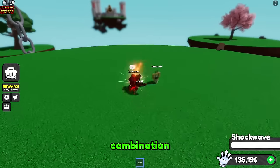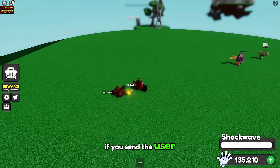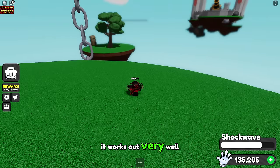Let's check one that is more pushy. This is definitely a nasty combination. You can always send the woe user over, but I think it's better if you send the user over to the woe, because you can clip them and send them off the map. But either way you use it, it works out very well.